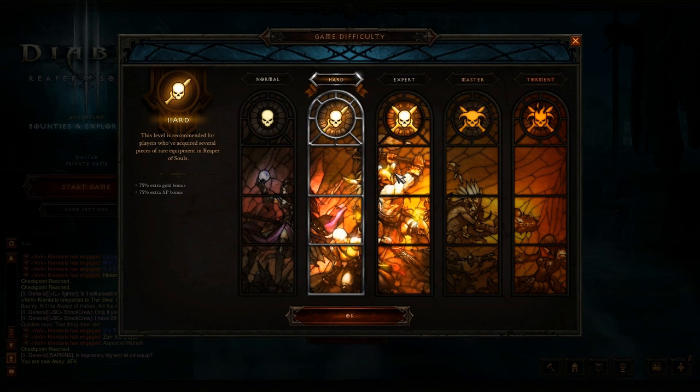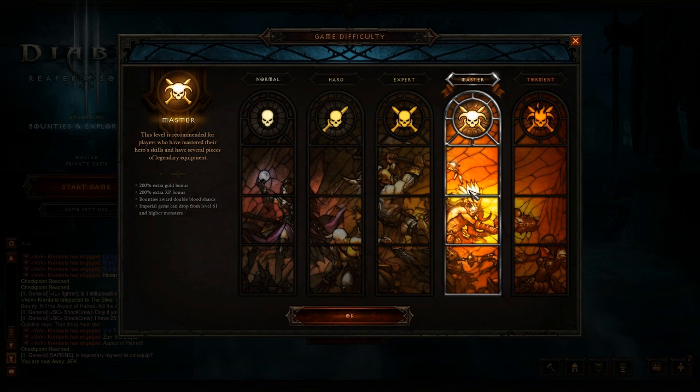Hard difficulty is 18%, Expert is 21%, and Master difficulty is 25%. Master is what I would recommend you farm on — no doubt in my mind. It helps if you're level 70 and have at the very least good yellow gear, which you can get within an hour or two of hitting 70. Most of you should have good yellow gear, and if so, Master is the difficulty for you. You can kill the mobs very quickly and a quarter of the time you're getting your materials.